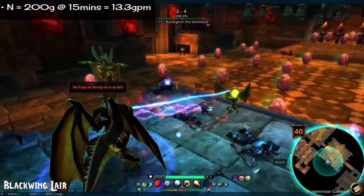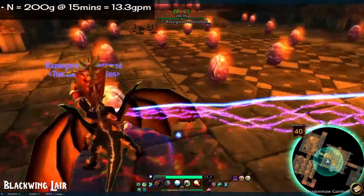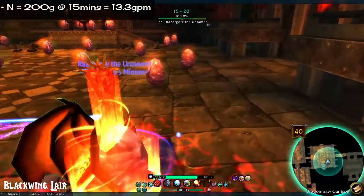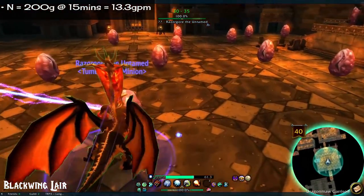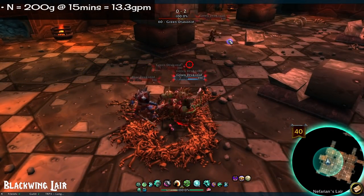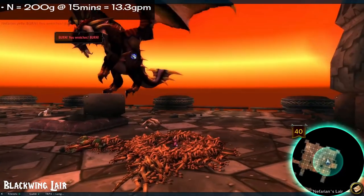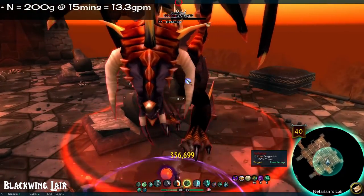Number 2: Blackwing Lair. 200 gold in 10 minutes at 10 gold per minute. This is a fairly short raid, but the first boss can be a bit janky if you've not been here before. Don't attack the dragonkin or you'll get one shot. Use the orb to control him and then make him destroy all the eggs. Once you've done that, you can kill him and move on. Otherwise, it's just a neat little raid with goblins and dragons and sciencey stuff. If you don't move while all of Nefarian's mobs spawn during the last encounter, you can kill them all in the same spot and make a pretty little bone wreath.